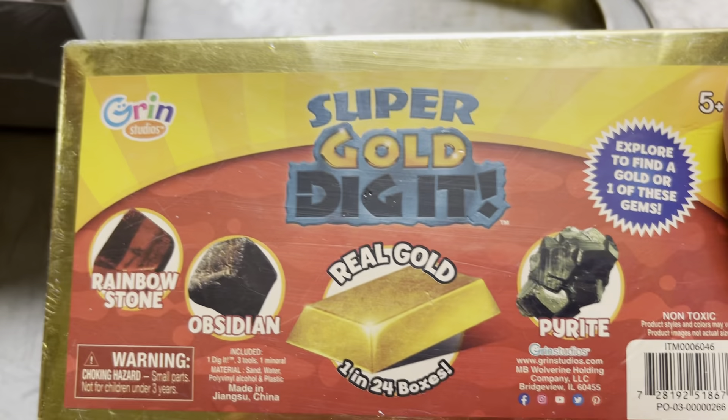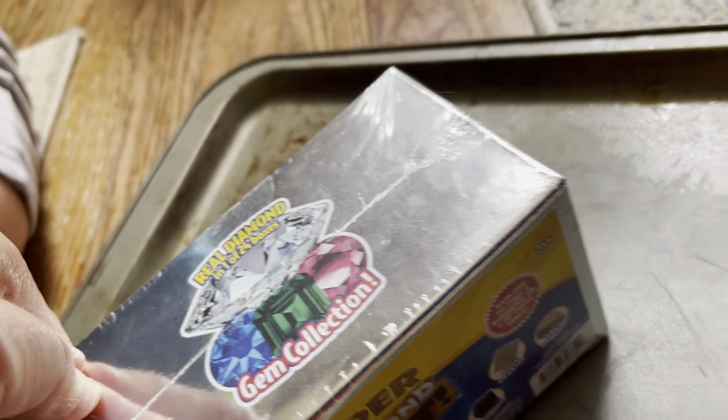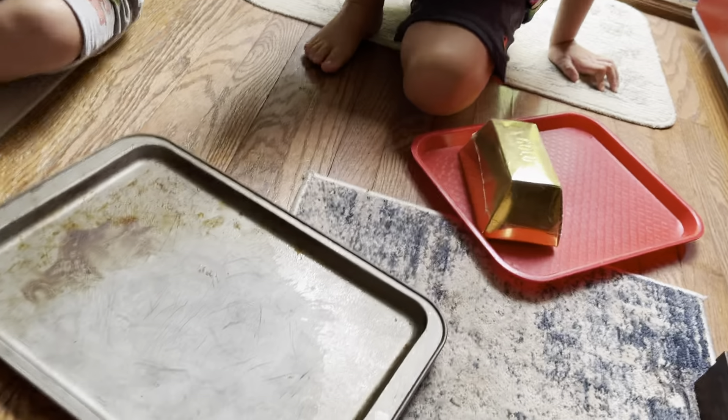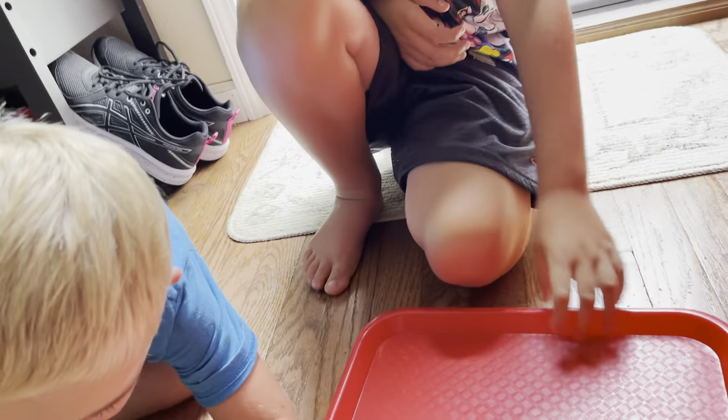Hello everybody, welcome to Ruger's Toy Box! Today we're going to do these little dig-it kits. This one is called Super Diamond Dig It — it could have a real diamond in it, salt crystal, rock crystal, amethyst, sodalite, new jade, snowflake obsidian, or yellow jade. Ruger has the Super Gold Dig It, which could have a rainbow stone, obsidian, real gold, or pyrite.